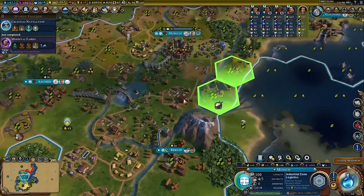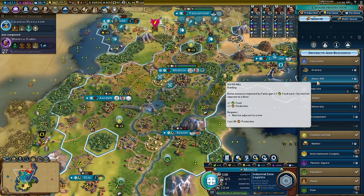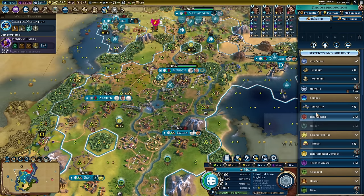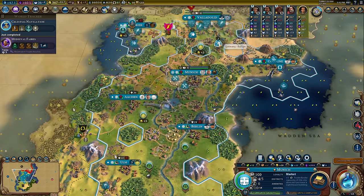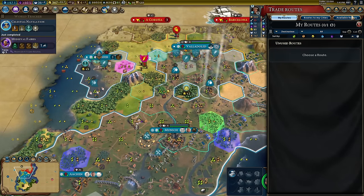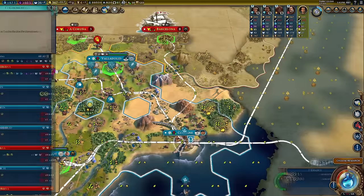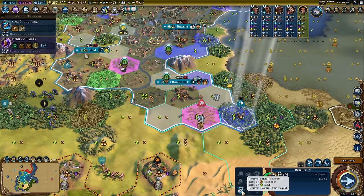Let's get some basics in the capital — another dam, maybe make this Hansa even better. A water mill, then the university for more science. Actually, let's get a market — we haven't got many of those and they add trade routes. We've reached the point in the game where trade routes are doing quite a lot for us, like a 12-gold route — that's big money.